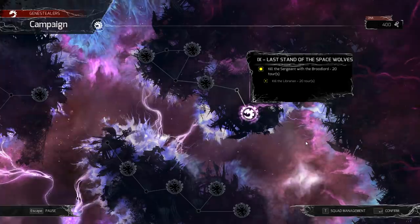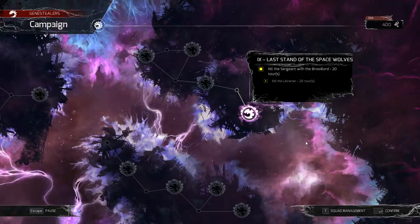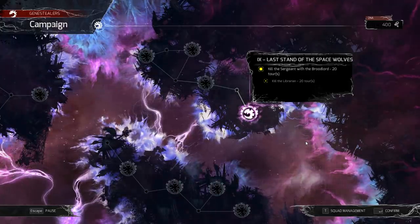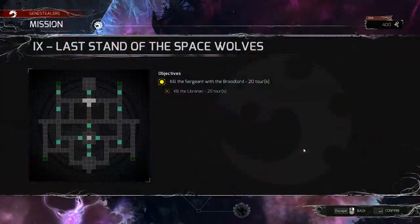Hello! I'm introducing you and welcome back, of course, to Space Hulk Tactics Genestealer campaign. We're going to try this mission again — Last Stand on the Space Wolves — kill a sergeant with a broodlord. Last time it didn't go so well. This time we know better.